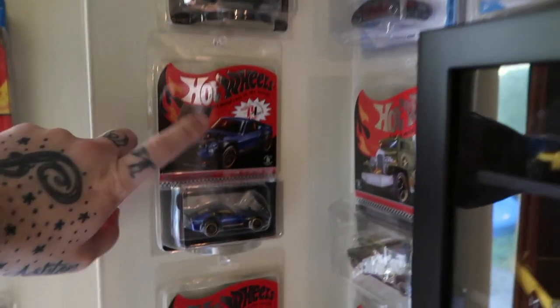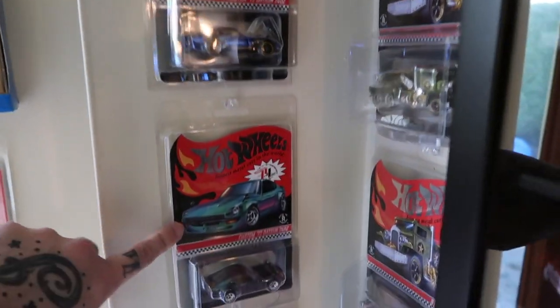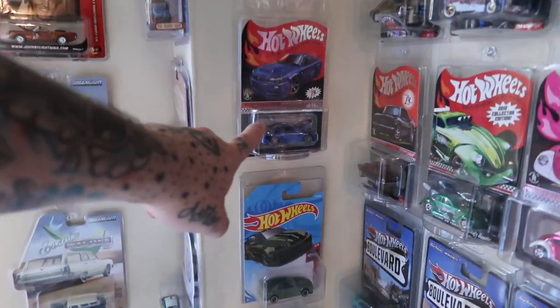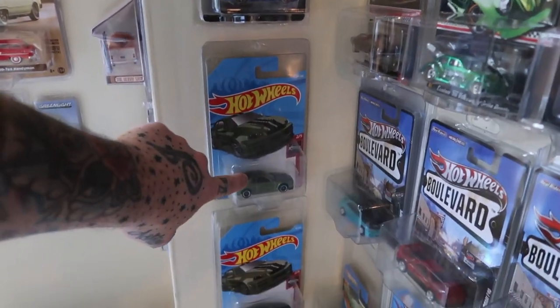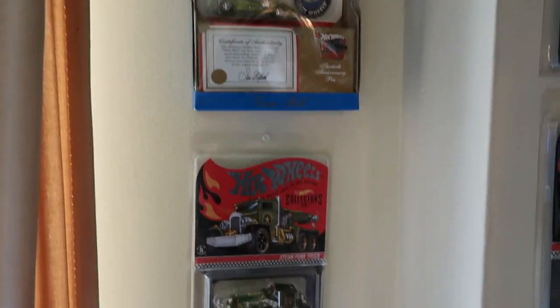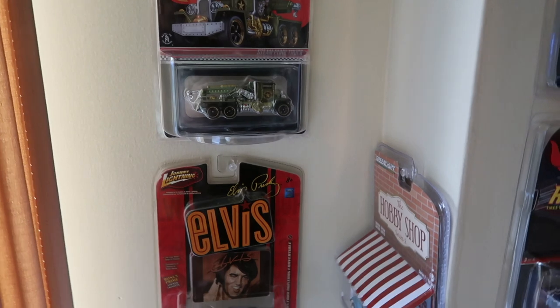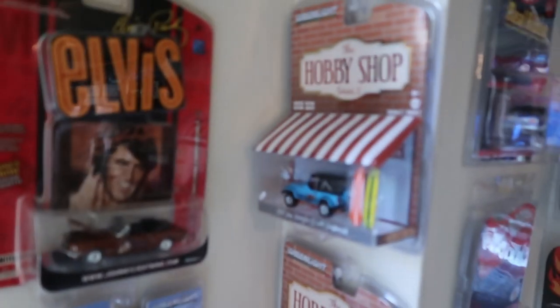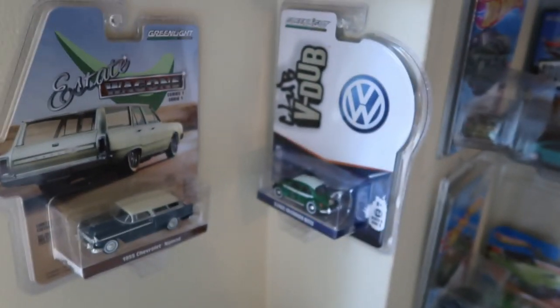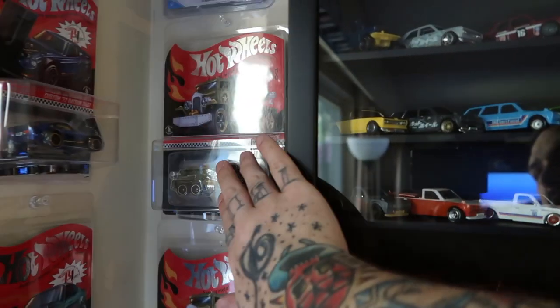This was the 2018 RLC Selections car — got two of them, this one's opened. The chameleon — I won this one. That was from the RLC. Another super treasure hunt with the main line right there. I like the Twin Mill so I grabbed that when I saw it, and I just won this one. The Alvis — there's that. And right here there's a couple, and there's my green machines. Got three of those — I found all of them at once.